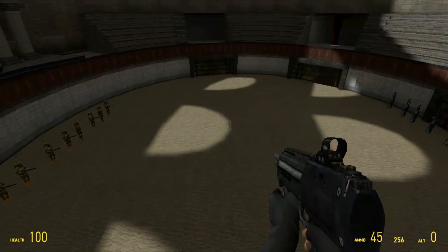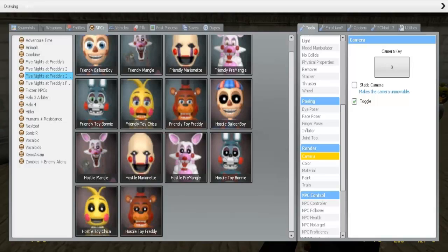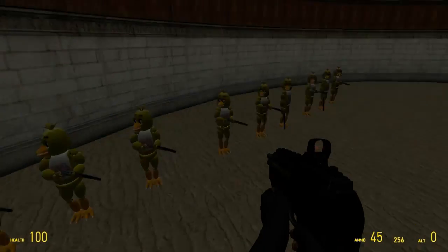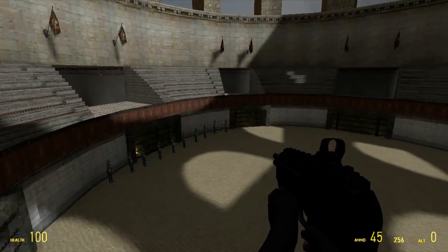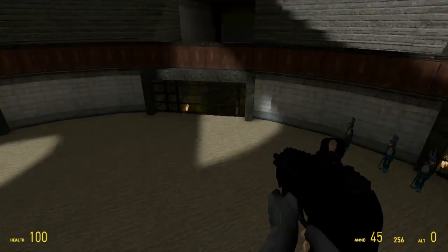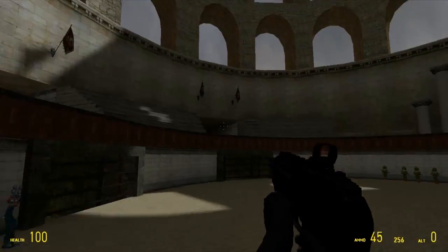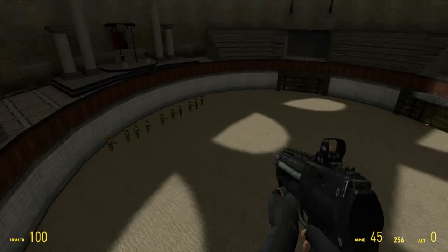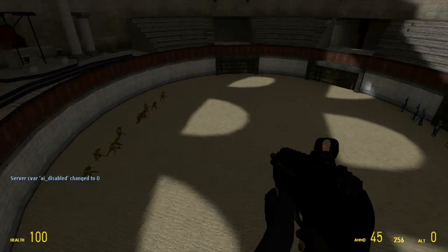Alrighty guys, so we are back. On this side right here we have Chica equipped with an Annabelle — this is a weapon I don't believe I've used in the series before, but I could be wrong. I'm going to be using the Annabelle for the first battle as a weapon of choice, and then on the other side we have ten Toy Bonnies. It's gonna be a pretty intense battle. So let us go ahead and have the battle begin — I'll disable thinking and let them go at it.